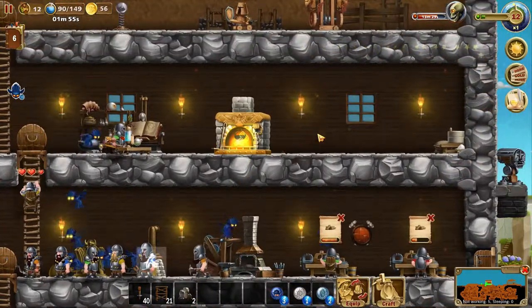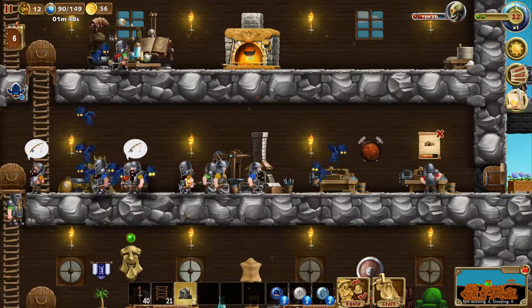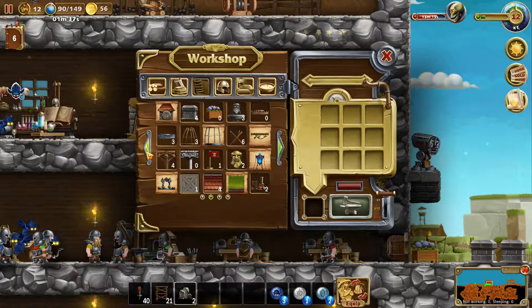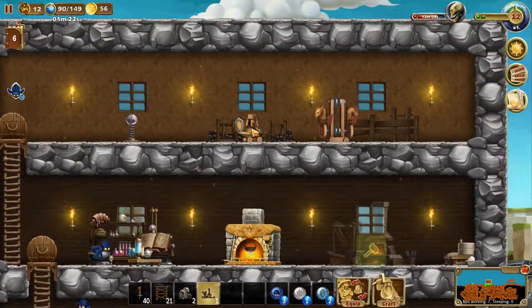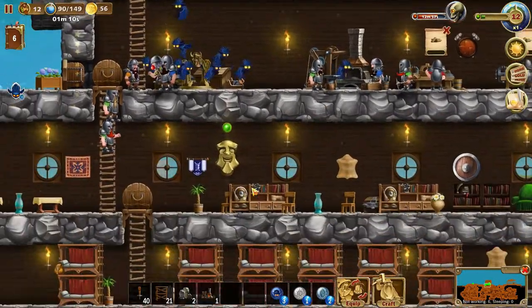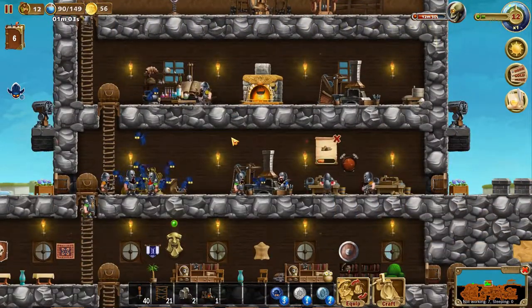Remove the stone workshop for now, place it next to the other one. We definitely need two forges because we use those quite a lot. We need to get that down ASAP. That's not going to block the window too much. I might need to add another floor to this and get stuff a little more organized. We'll probably move things up one floor.